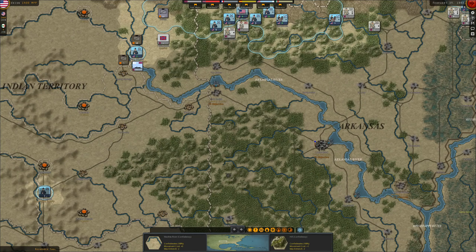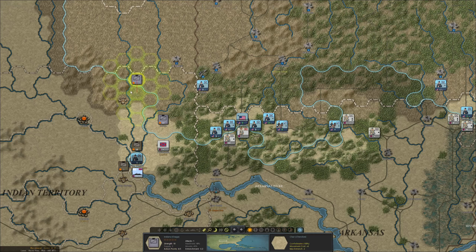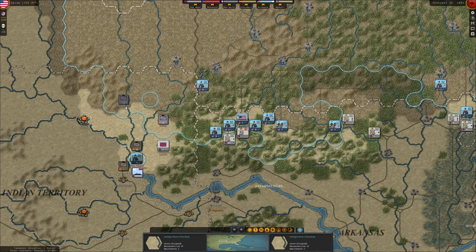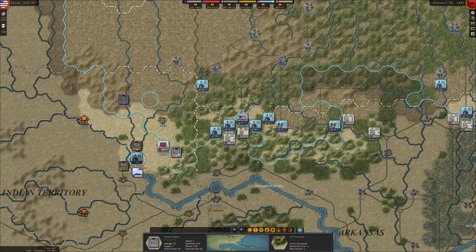Fort Washita will definitely be reinforced, same with Fort Gibson. I doubt they'll withstand much longer, but the more time the enemy units need to take them out, the better — they bind them nicely. In the meantime, we push forward and take this little town. Tulsa is not defended, so the enemy should retreat and get some defenders there. Otherwise we're going to plunder Tulsa and take their capital. We'll push our native forces a little bit down to put pressure on this flank and see how the enemy reacts.